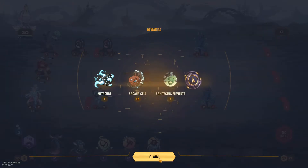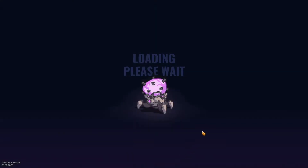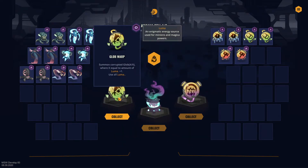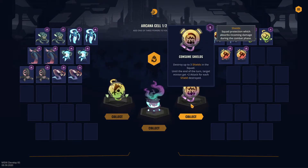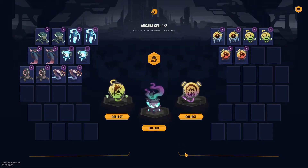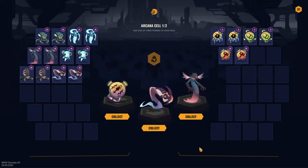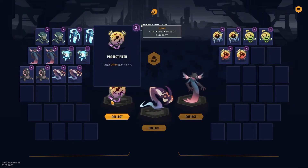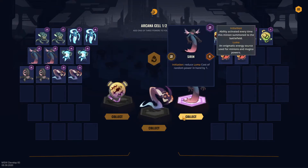Victory! Getting a ton of stuff — an architectus element and a sarcophagus charge, which we know what that does. The arcana cell is a new card draft: glob warp — summon a corrupted glob where X equals the amount of luma plus one, uses all luma. Consume shields — destroy up to three shields in the squad until end of turn, target minion gets attack. I never liked that one. I'm probably going to shuffle. I'm hoping for some luma bots. We didn't get it but another siren — the siren is actually really good, basically a one-cost one-one unit.